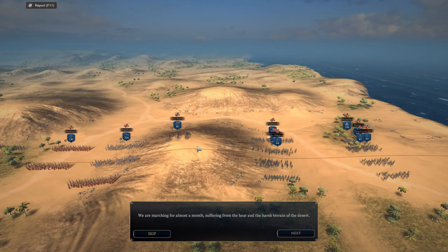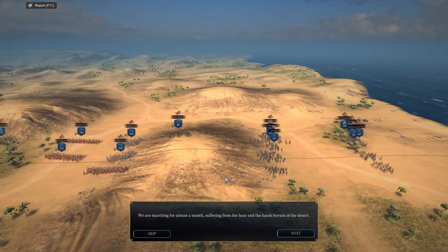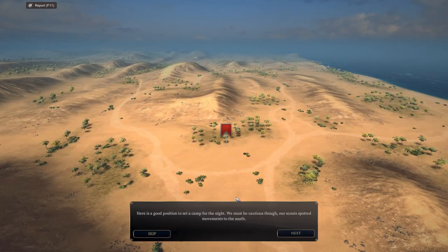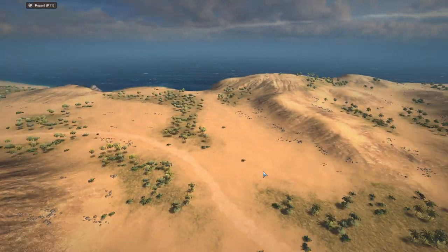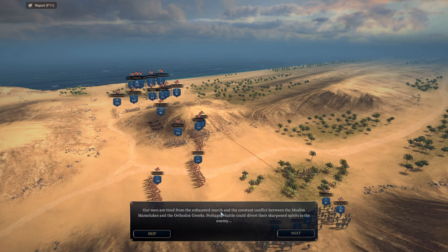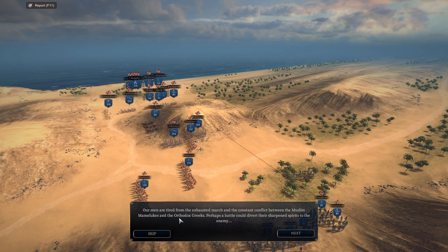We are marching for almost a month, suffering from the heat and the harsh terrain of the desert. Good lord, that's a distance. Here is a good position to set up camp for the night. We must be cautious though — our scouts spotted movements to the south. Our men are tired from the exhausting march, and the constant conflict between the Muslim Mamelukes and the Orthodox Greeks. Perhaps a battle could divert their sharpened spirits to the enemy.